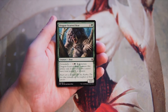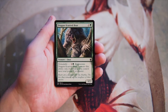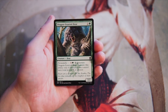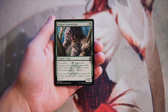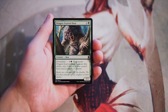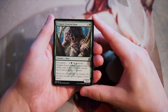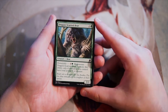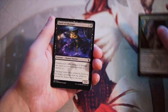Our first common is Dragon Scarred Bear, a 3/2 for two and a green. It has Formidable — for one and a green you can regenerate it, but only if you control creatures with a total power of eight or greater. Formidable was actually a really good mechanic; the eight or greater was really not that difficult to manage, especially if you're in the green Formidable deck. This is just kind of an okay card though — on-curve at three mana, 3/2, with some random upside late game. It's not very great in my opinion.